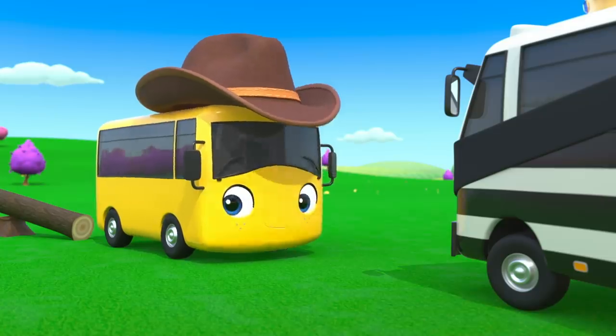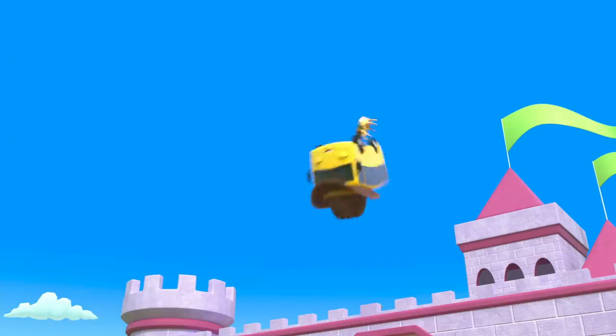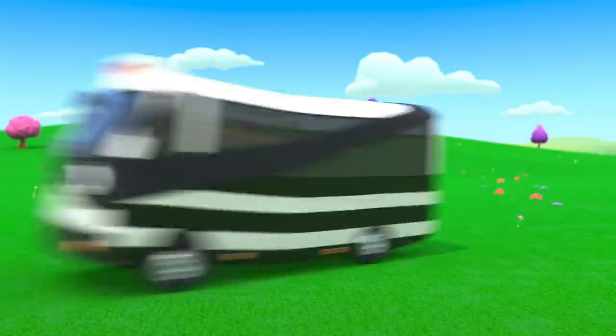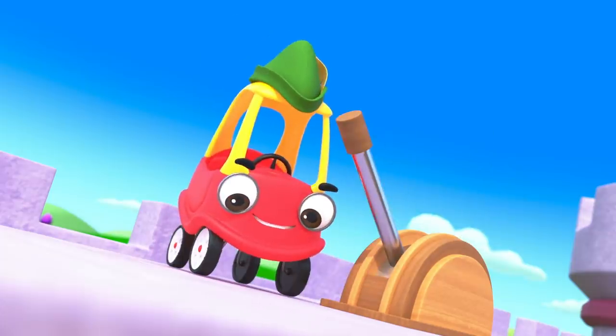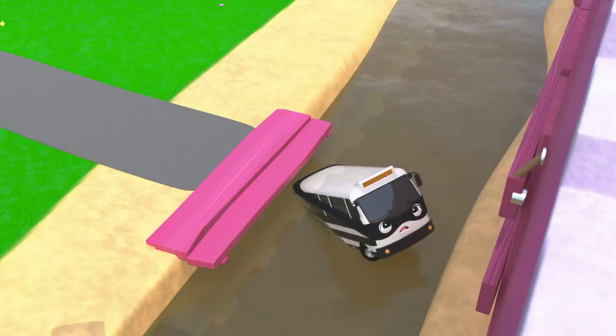But Buster tricked him. He climbed onto the log and — Boing! — Buster flew over the castle walls too. Bandit tried to chase him, but Cozy shut the drawbridge again. Splash! Bandit ended up in the castle moat.